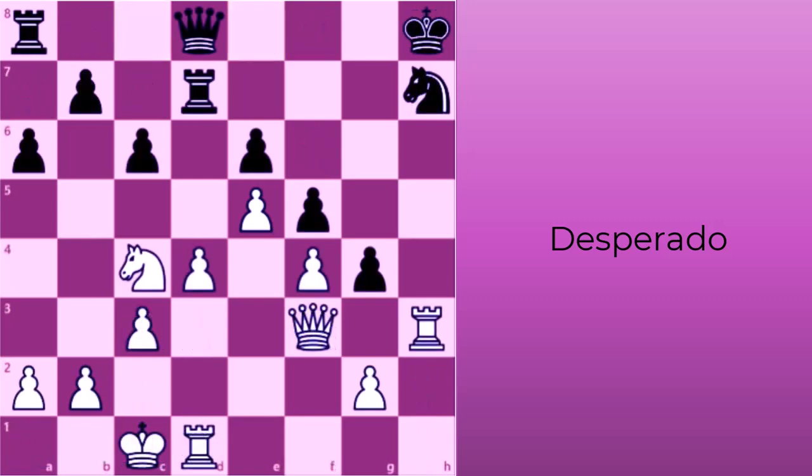To set up a desperado, you must first identify a piece that is trapped or in danger of being taken. Secondly, decide what you want to achieve with a desperado: do you want to capture an enemy piece, disrupt the opponent's position, or create a stalemate? Thirdly, consider whether the sacrifice is sound. And finally, plan to follow up with a strong attack or defense.